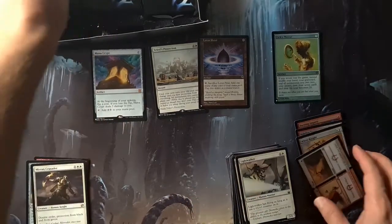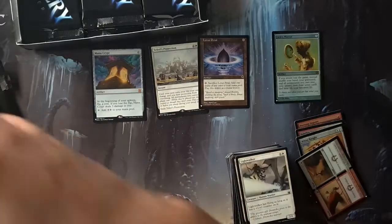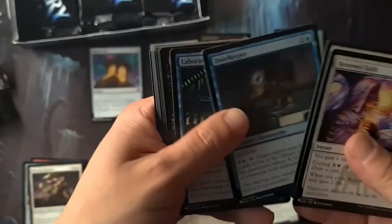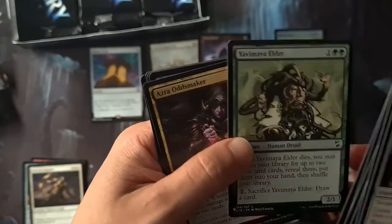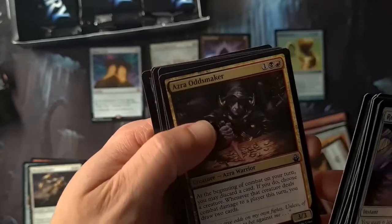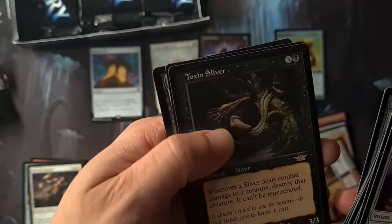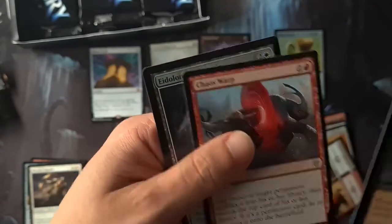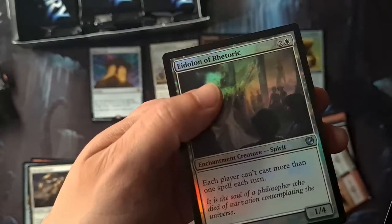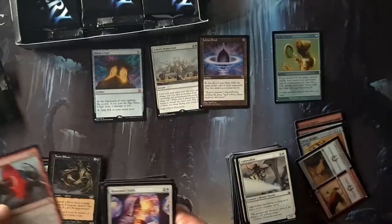I'm very excited about this box. Can I be rude and want another Mana Crypt? Lab Maniac, Chair Skag, Poxa — that's another good one actually, I've not had one of those before. Pilgrim's Eye, Toxin Sliver — whenever a sliver deals combat damage to a player, destroy that creature, it can't be regenerated. Chaos Warp as well — each player can't cast more than one spell each turn. This is one hell of a box!